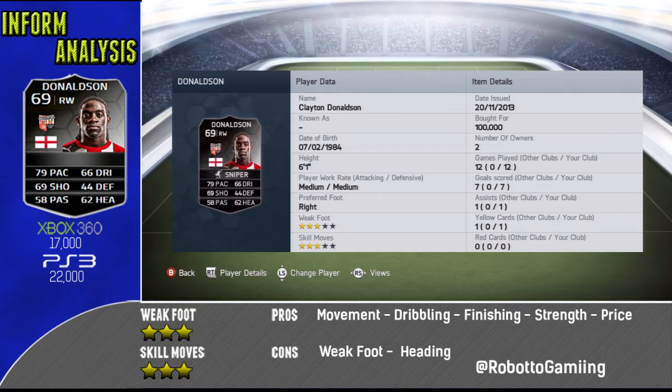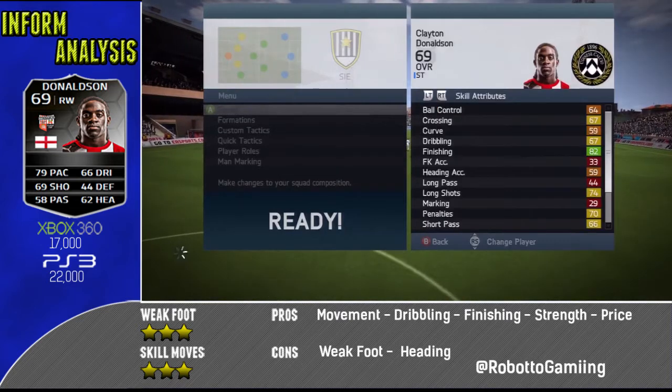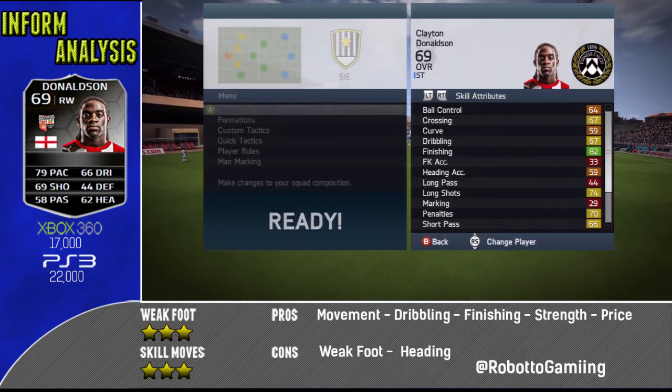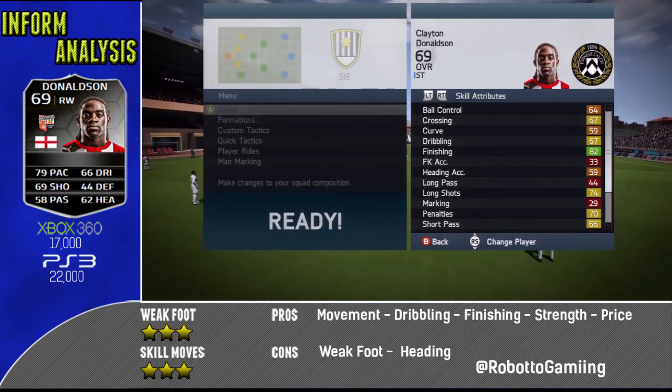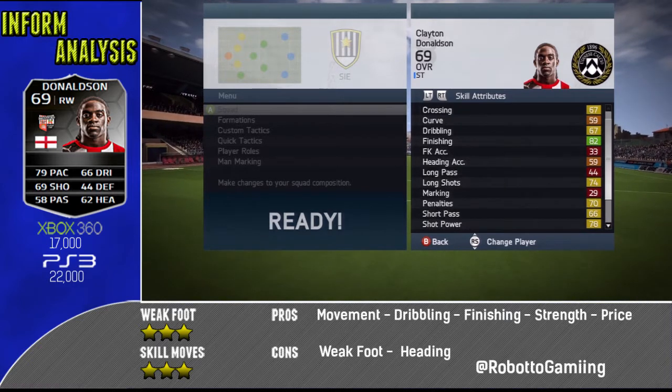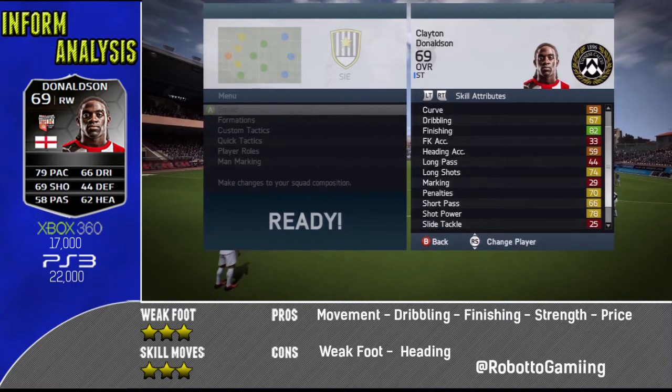It's just that people back out and I have to dashboard when they back out — I don't understand the logic of that, but that's what's happened. So let's get into his game stats. Skill attributes first: he has 82 finishing which is his standout, 74 long shots, and 78 shot power. Those are honestly about the only things that stand out in his skill attributes.